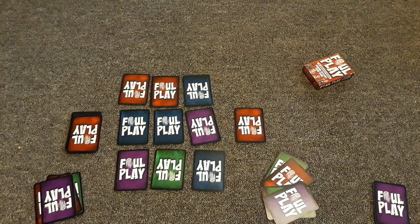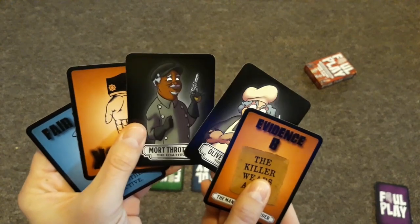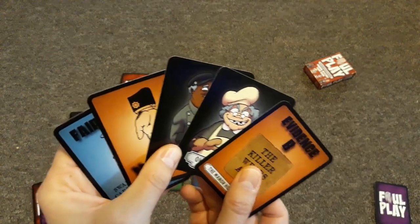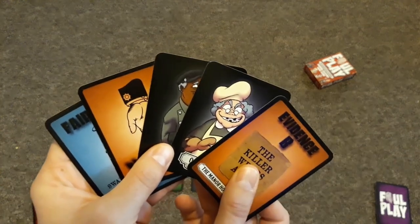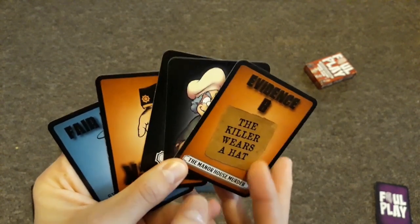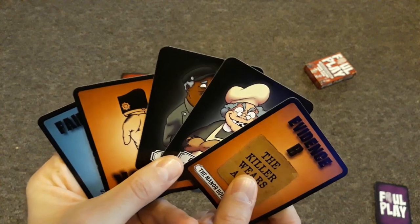To win the good cop version, you need to discover the identity of the killer and be the first to uncover evidence cards A, B, and C. Once you know who the killer is, you can attempt to solve the crime once you have that suspect card in your hand. For example, if you know the killer wears a hat, you might hold on to both hat-wearing suspects until you find other evidence to eliminate one. You need to know each piece of evidence A, B, and C, and hold the specific character matching all three to make your accusation and win.